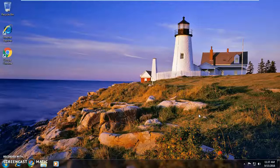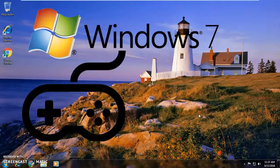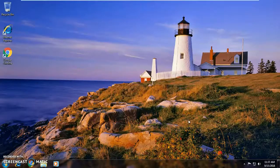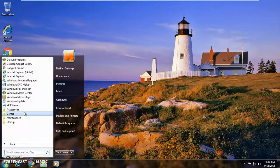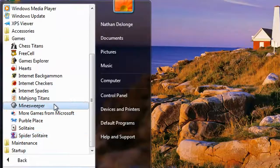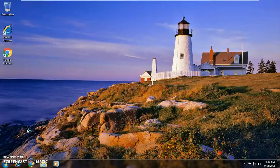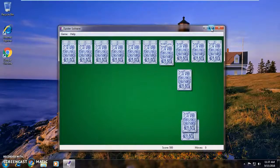Hello everyone, welcome back to a brand new video. Today we are going to be playing games on the Windows 7 operating system. Let's get started — we need to go to All Programs and then Games. Let's start with Spider Solitaire; I love playing this game.